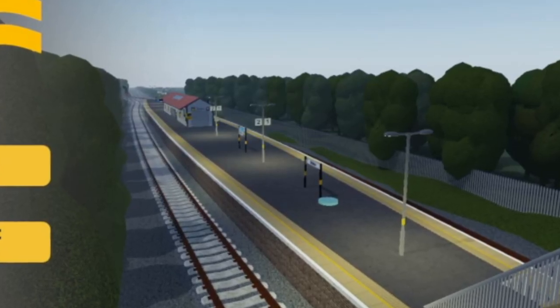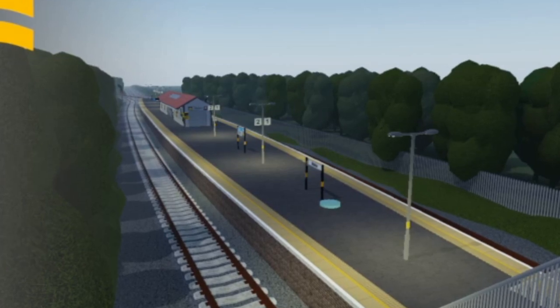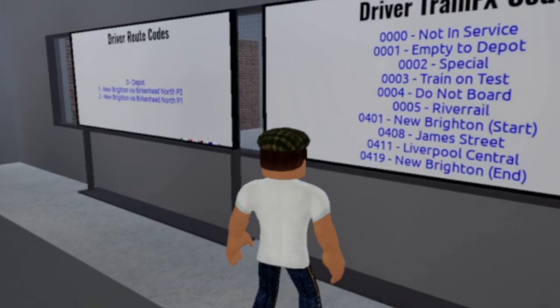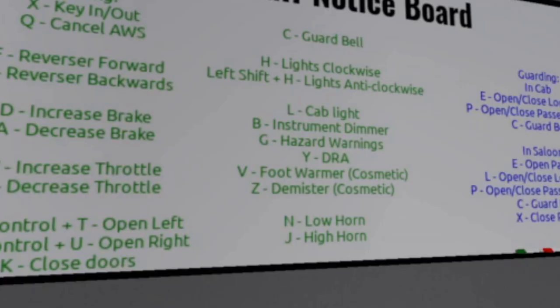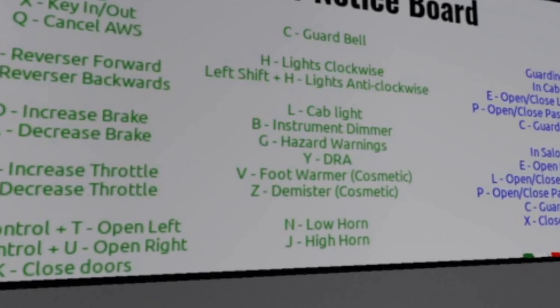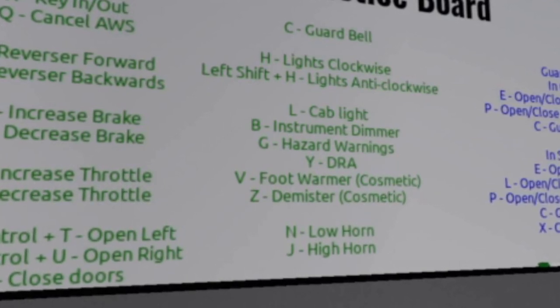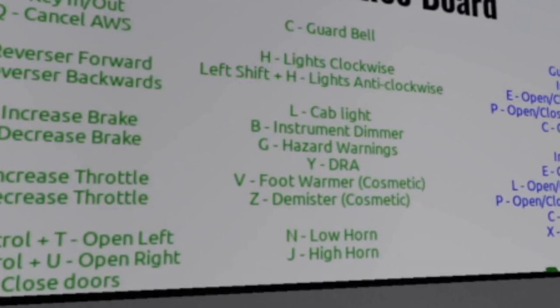First of all, when you're on the main menu simply press Staff, then you can press Train Crew and this will take you to the train's depot, as you can see here. These are some controls but I will go through these later. You can jot these down now if you want to.